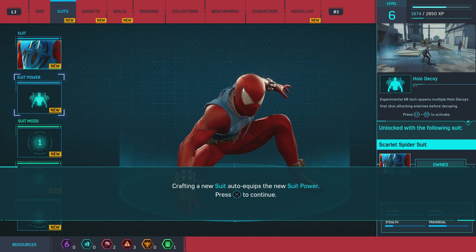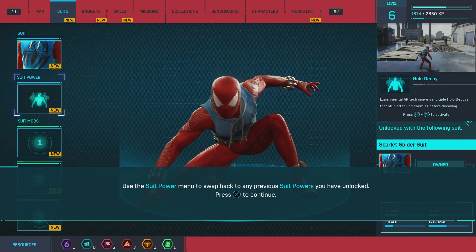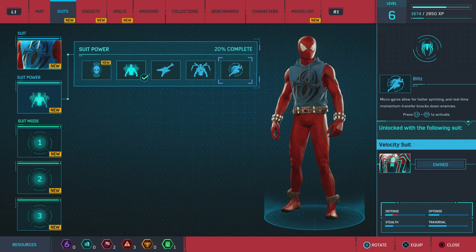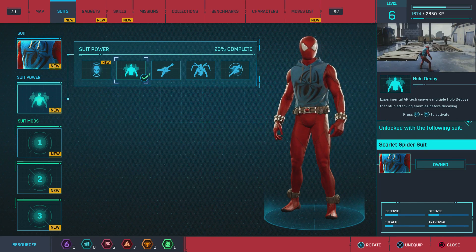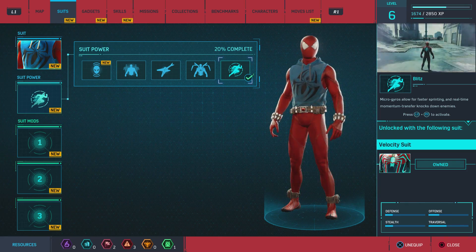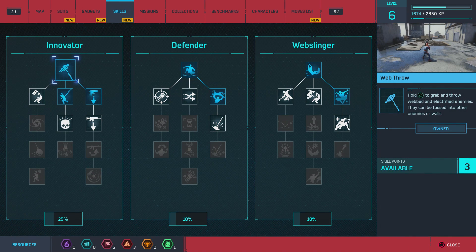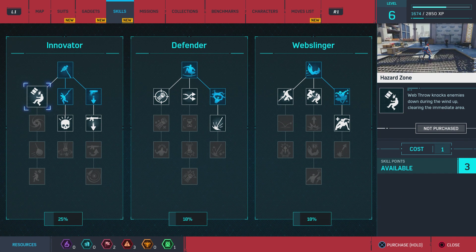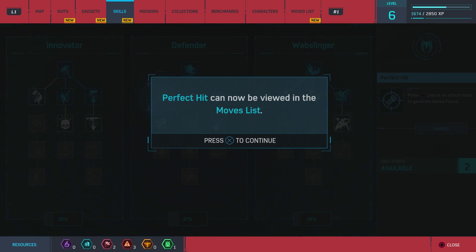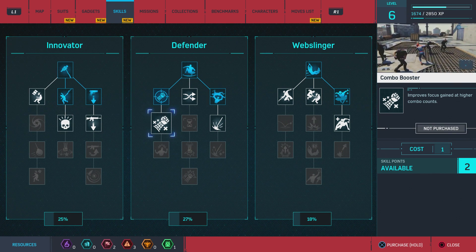We can equip new suits with suit powers. He looks so weird — kind of like he's missing his pants. So we can actually change suit powers. These are the different suit powers available. That's from the Scarlet Spider, called Halo Decoy. And that is Blitz — that's the Velocity Suit's power, which runs faster and moves faster. Does he have bullet bracelets? No, those are his web shooters. Ben Reilly put them on the outside of his suit. That's what the web shooters look like — you don't normally see them because they're underneath Spider-Man's costume.